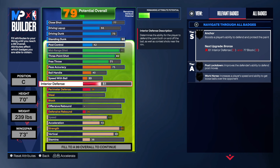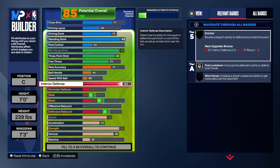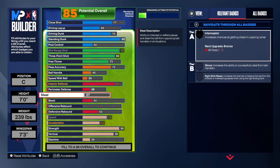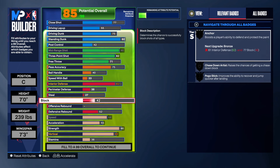For the defense on a center, you want decent interior defense — though interior defense isn't what it's supposed to be this year — plus shot blocking and rebounding. Perimeter defense is optional, not a primary need for a center. We're going to take interior defense up to an 82. Perimeter defense went up to a 38 on its own, and steal went up to a 27 on its own.